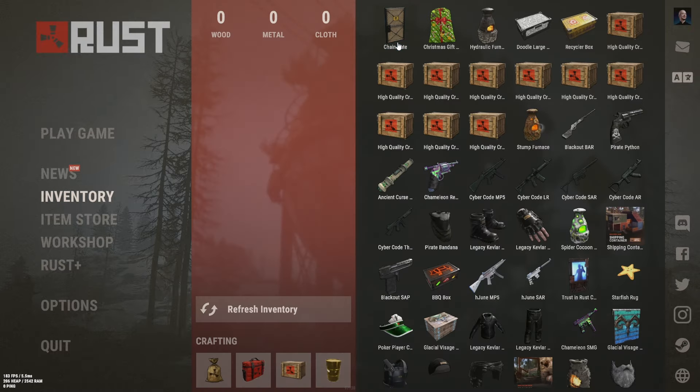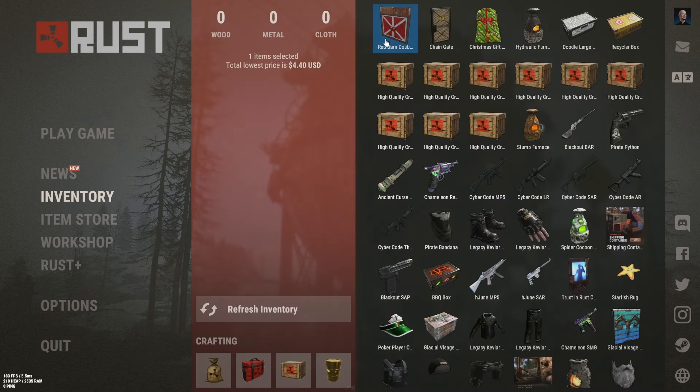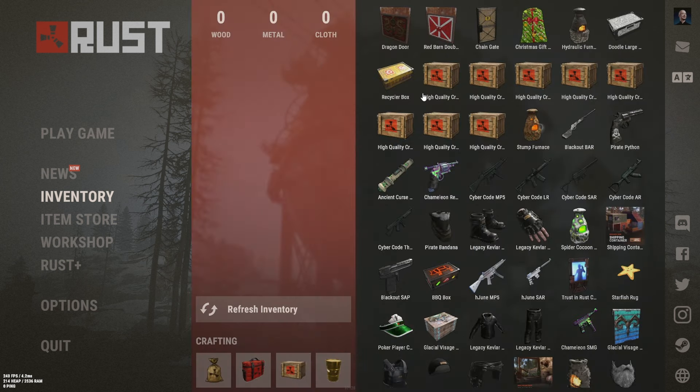Chain gate — 69 cents. Red barn double door — $4.40, not bad. Dragon door — $7.47, that's actually not bad. Let's see if we can increase those odds here.